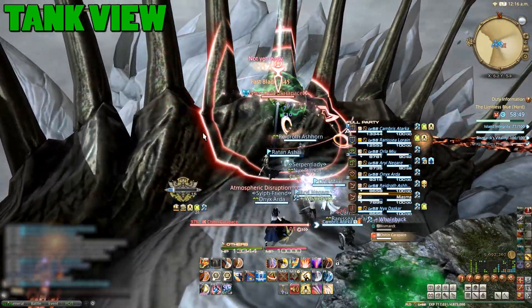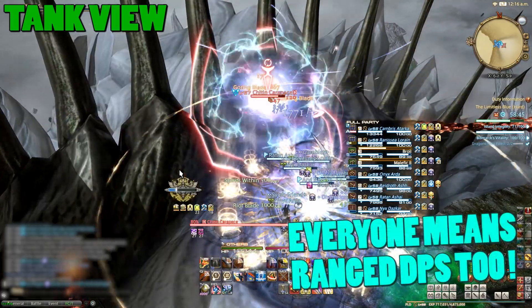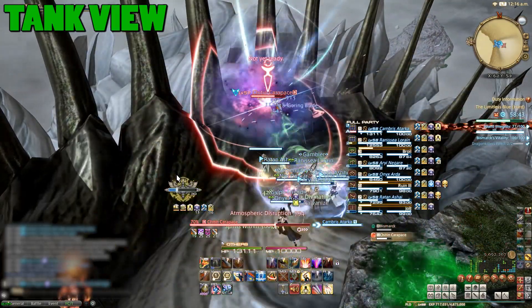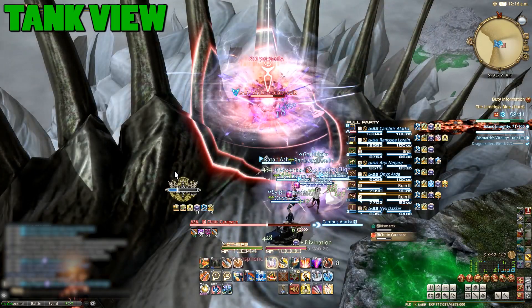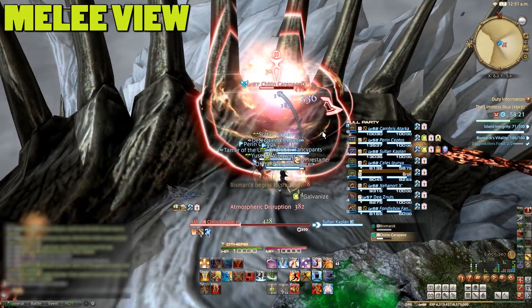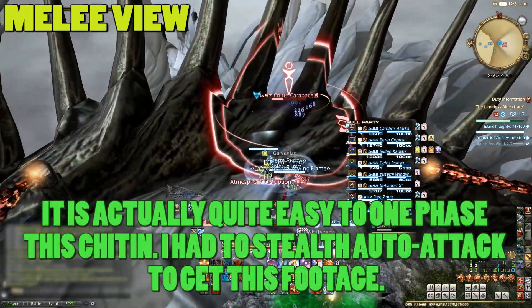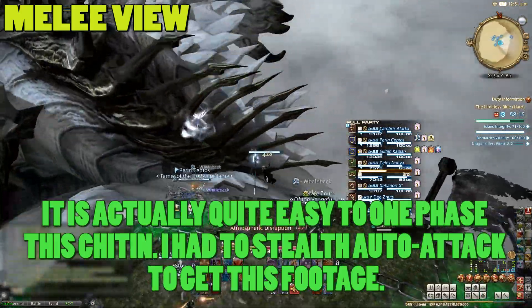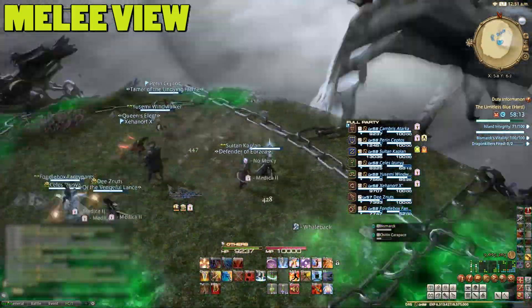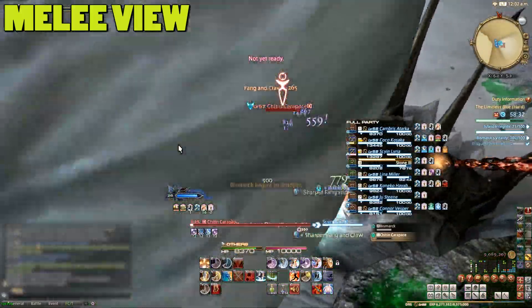Once Bismarck is tied to the platform, everyone should run onto him and immediately start burning his chitin and carapace. If you can't destroy this in one attempt you'll just need to repeat the phase. After a short time Bismarck will shudder and break away from the island. You do not need to jump back onto the platform — Bismarck will automatically punt everyone back onto it when flying away, which also happens when you break the carapace.